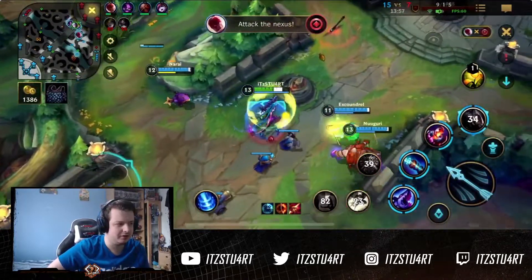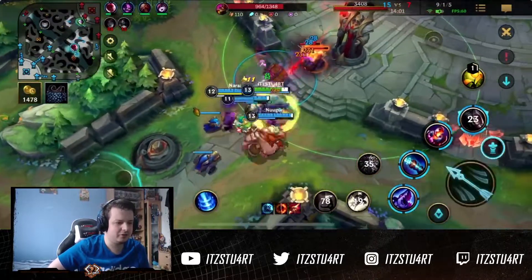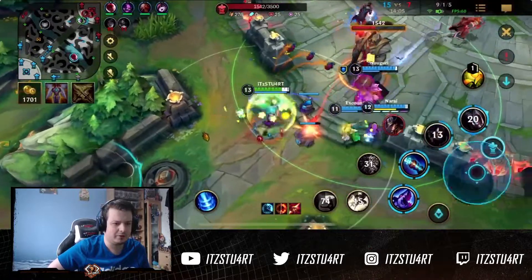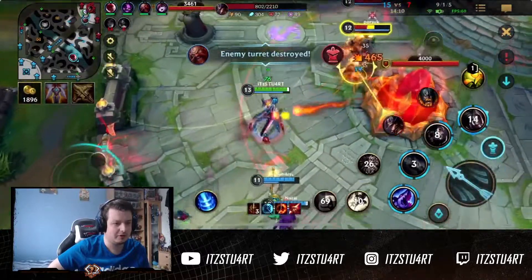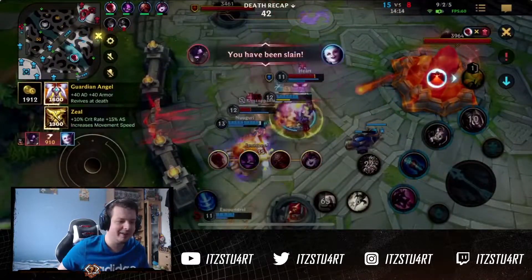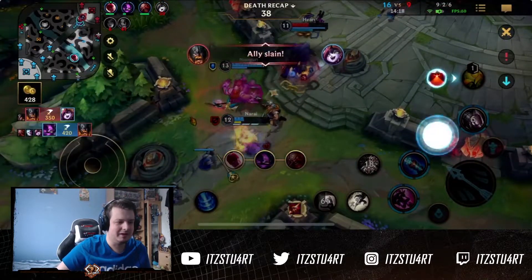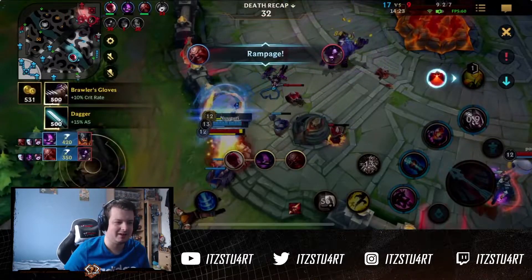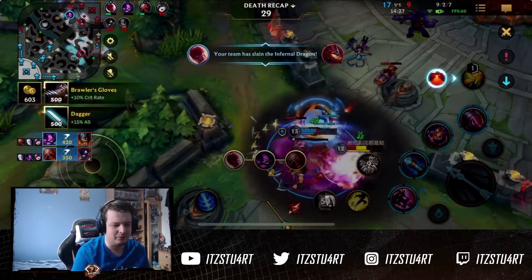We peel off and take Dragon. Lee Sin's doing Dragon by himself which is really good. We get the tower as well. I think we're in a 3v5 situation — look at how much damage I do, it's disgusting. I go a little bit too far there and get a bit overconfident. But honestly at this point we're so far ahead it shouldn't matter too much. Lee Sin gets the Dragon and we're in a fine spot.